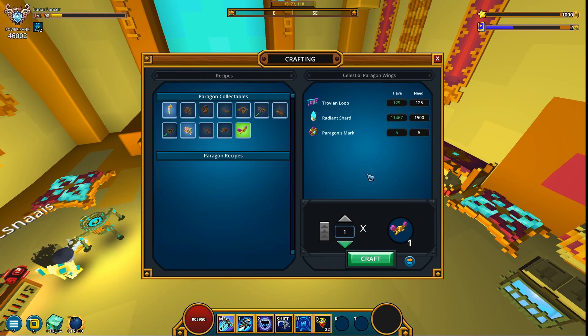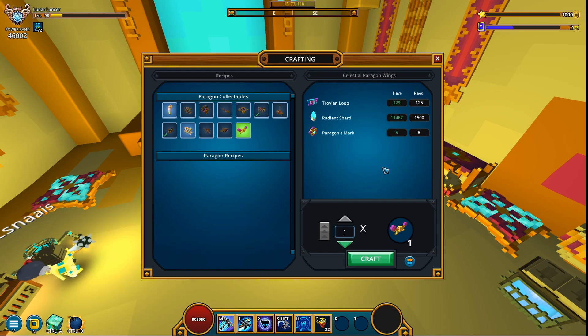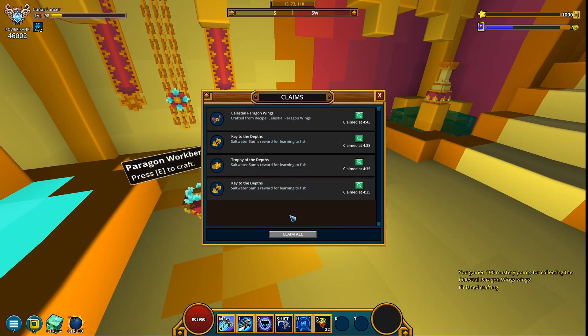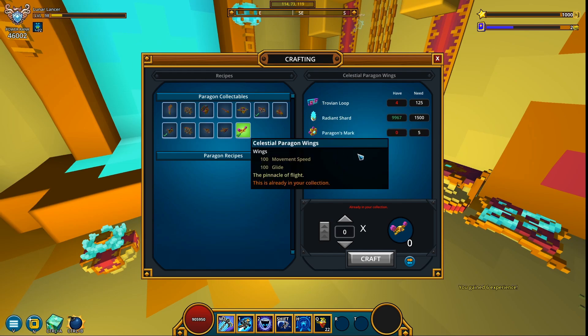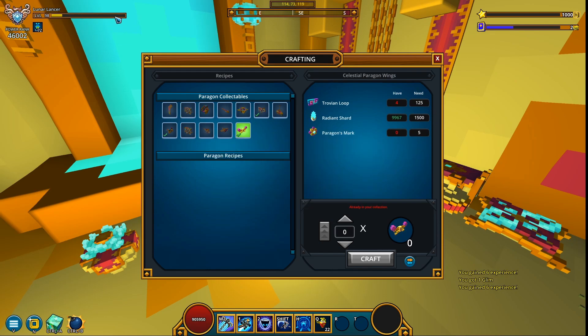So we're in the green, I suppose — we didn't quite get scammed. Actually, I did get a bit scammed, because a few days ago these were 1 million flux and now when I'm making the video they're 1.5. Paragon marks — I have everything I need to craft these wings. These Celestial Paragon wings took ages because you get 1 Trovian loop per level up, so imagine leveling up a class from level 29 to 30, 125 separate times — cause it's asking for 3 million experience per level. I'm on level 98 Lunar Lancer and I barely get to craft these Celestial Paragon wings.